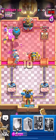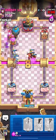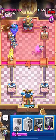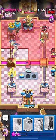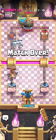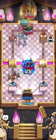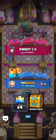We go Barbs on offense to distract the right tower so it doesn't hit the Balloon, and he has to use the Valkyrie to respond. He has no Elixir and can't defend his left tower — and the Guards finish the job even though time ran out. Pretty good game against Hog EQ, though he did have Valkyrie instead of Mighty Miner.